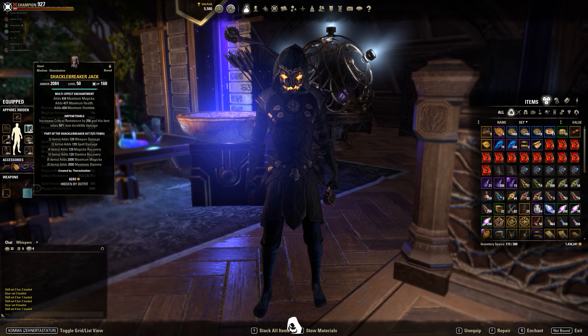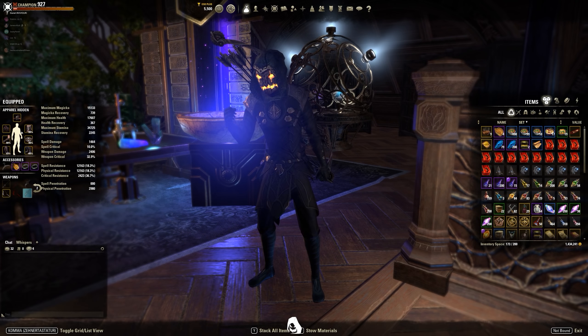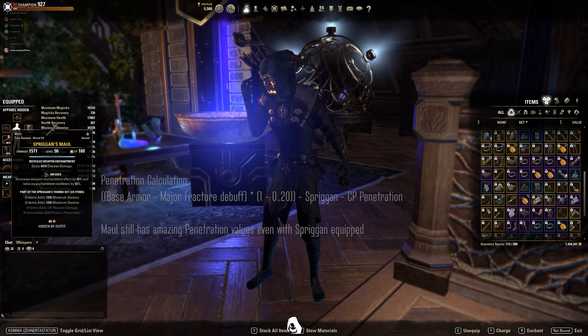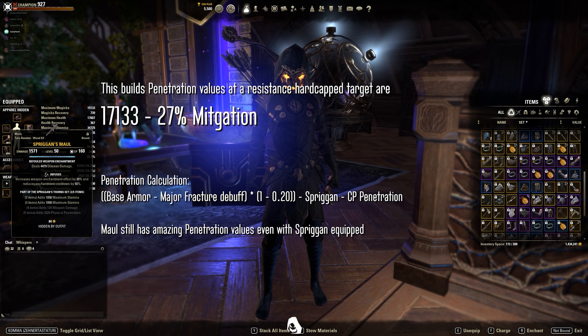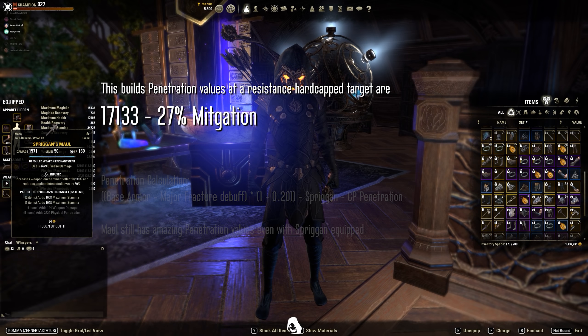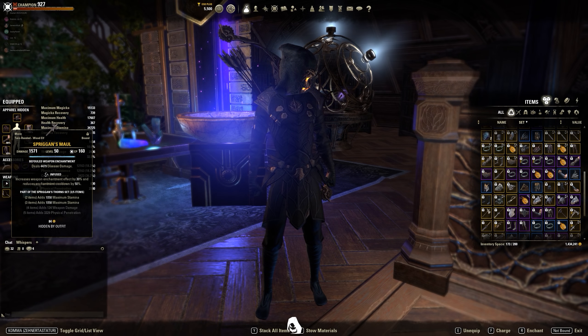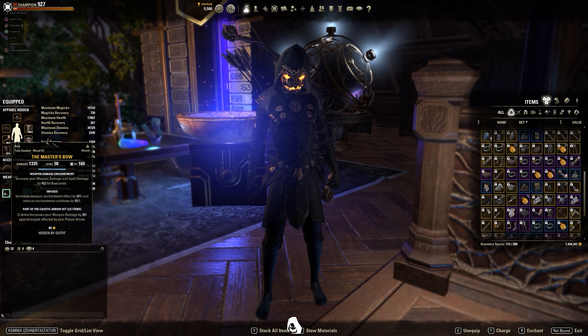The sets I'm running is Shacklebreaker on my body — again all big pieces are tristat, all small pieces are maximum stamina, 2 well fitted and the rest impen. I'm running a Spriggan mole on my front bar because of how the penetration calculations work: base armor of my target minus major fracture buff, then the mole's penetration, then Spriggan and CP penetration. Therefore mole with Spriggan still outperforms the Shacklebreaker setup in terms of damage. This Spriggan setup already does more damage than Shacklebreaker Bone Pirate even without the Master's Bow on the back bar — and if you proc the Master's Bow it does a lot more damage, but with worse healing.